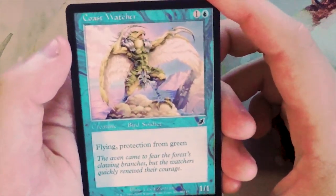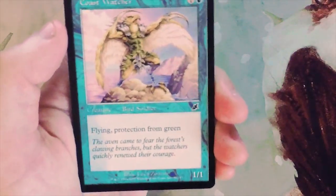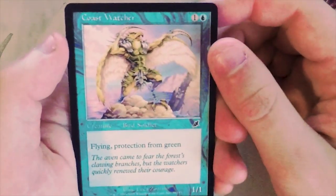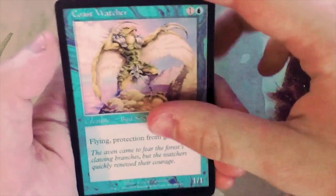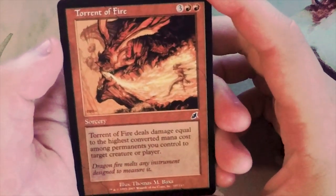Coast Watcher - one and a blue for a one-one flying with protection from green. Decent upside, it's not a bad card, but a one-one flyer is really just going to ping in the air for a few turns and then either get killed or outclassed. Not my favorite.